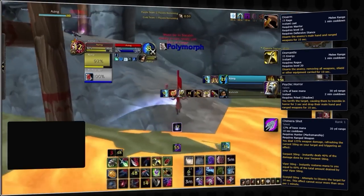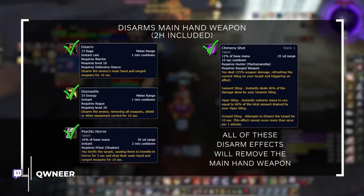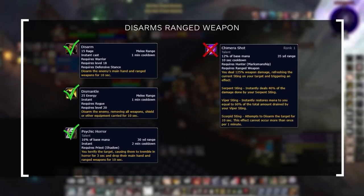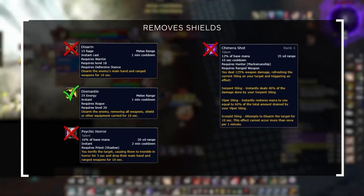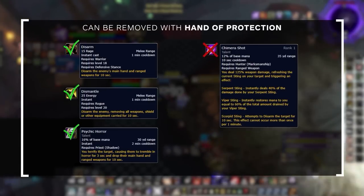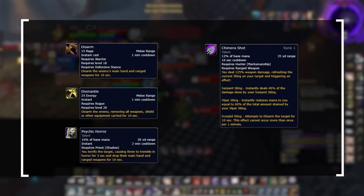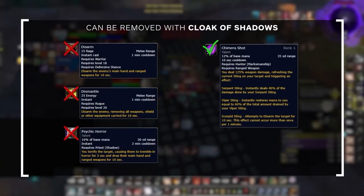The differences between each of these effects might surprise you. All of these disarm effects will at least remove the current main hand weapon, which includes two-handers. Disarm, dismantle, and psychic horror will also remove the ranged weapon, but not chimera shot. And out of all of these, dismantle is the only one that removes the offhand slot completely, which even includes shields. Except for chimera, all of these disarms can be removed by hand of protection, which is a pretty common strategy in arena. Oddly enough, cloak of shadows can be used to remove chimera disarm, but not the other ones.